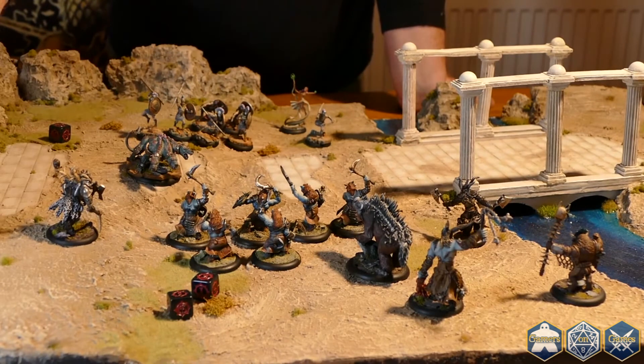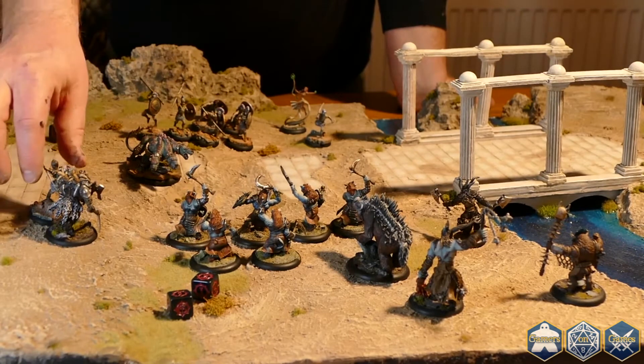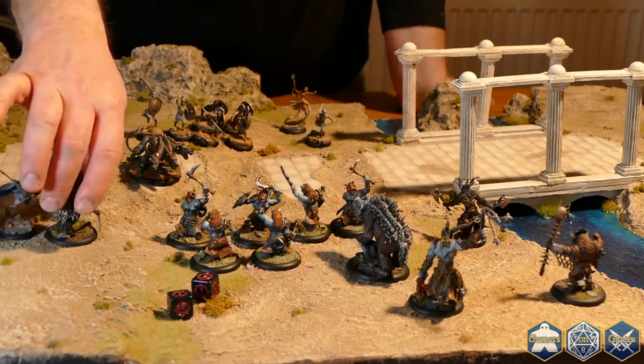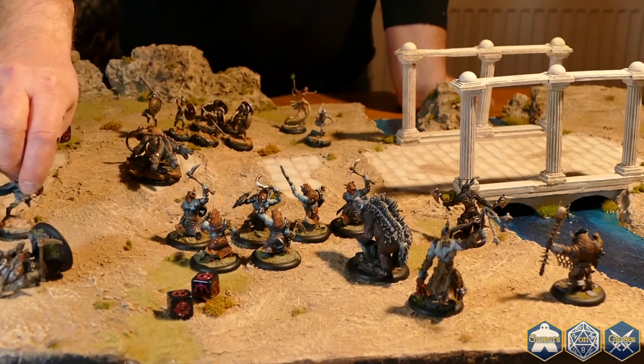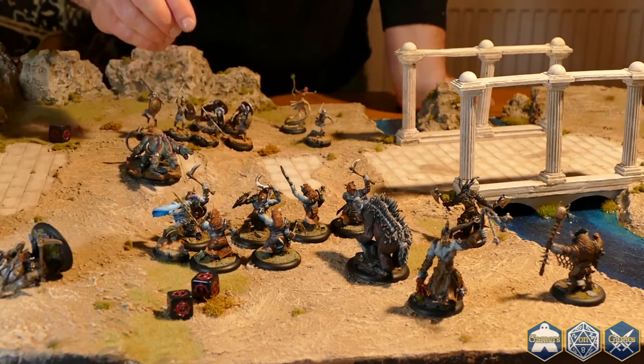Now let's say I activate this model here. I charge, make an attack, make a second attack, and then I kill the Gorelord. The Democon is then able to move again, charge these models here, and attack them.